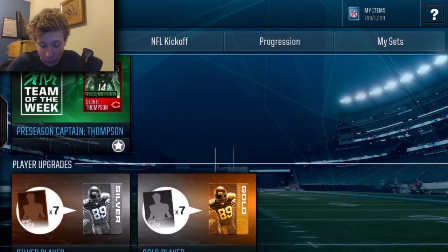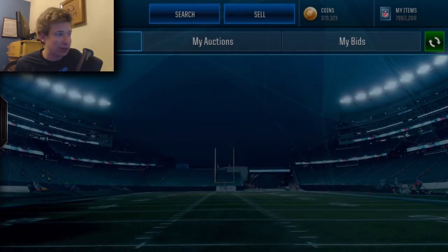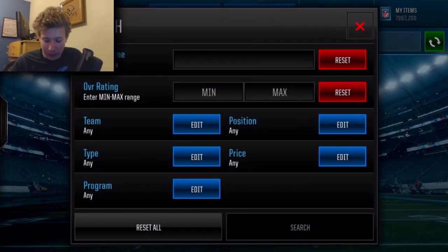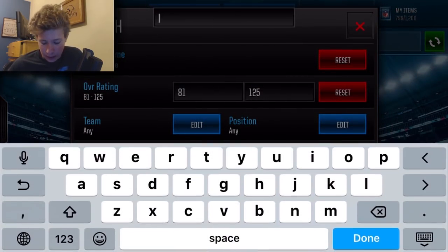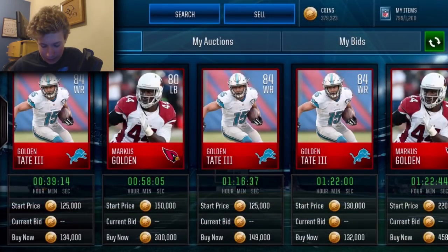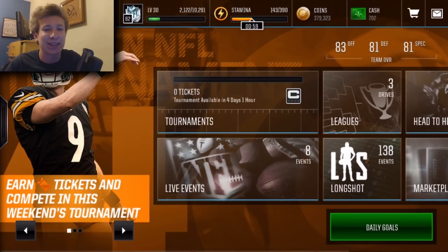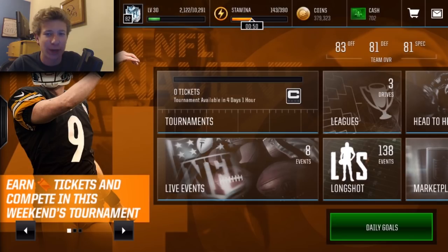Until they up the pack odds, do not open pro packs — that's just funny how bad that is. Let's look up the price of my best pulls: Kyle Williams and Marcus Golden. Kyle's an 81, he goes for less than 70k. Marcus Golden is an 80 and he goes for even less. This is disgusting — biggest waste of coins you can do. That is just the test right there: don't open pro packs, at least not in big numbers. That is such a waste of coins. Thanks for watching guys, I'll see you in the next video — peace out!